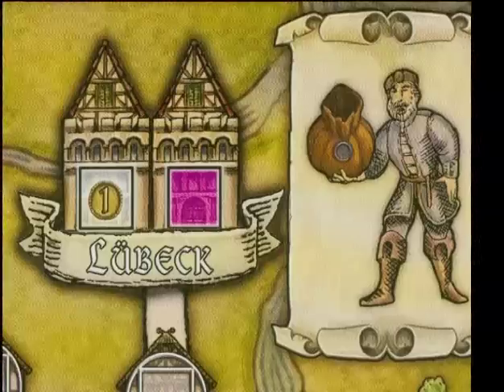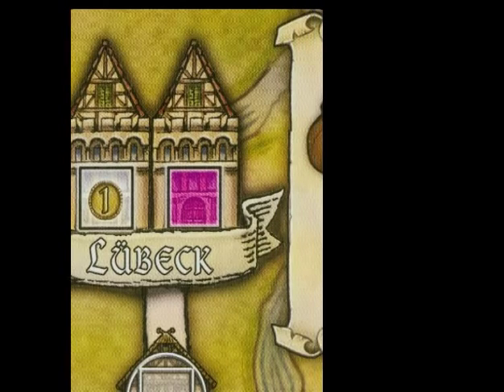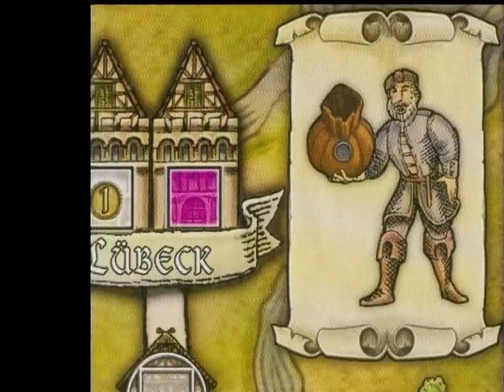How can you recognize the ability towns? Well, they're a different shape — sort of a castle shape. And on the new edition, the cities have yellow banners so you can clearly see which cities grant you abilities. And there's a big yellow scroll adjacent to that city to show you what ability you get from it.